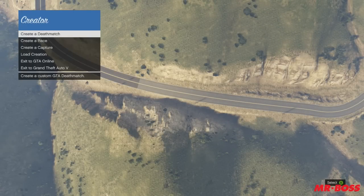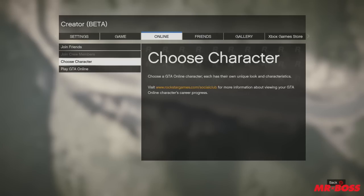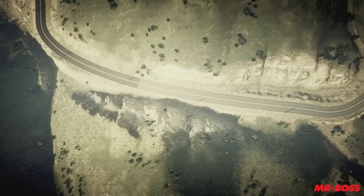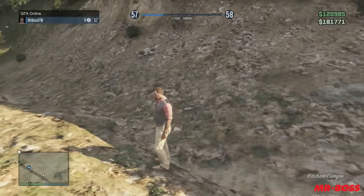So you can see I've loaded up the creator beta right here. What you want to do is just hit the start button and then go all the way over to the right for online. And once you do that, you want to hit play GTA Online. I'm going to do an invite only session because that's the best way to do this — it's much faster than going back to single player and then loading up a GTA Online lobby. And you can see I almost spent no time up here, maybe five, seven seconds. And look at that — I'm in my own invite only lobby.